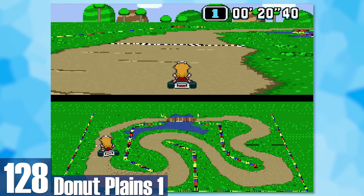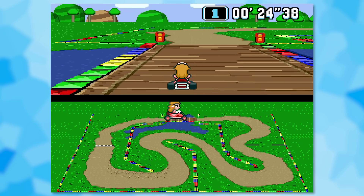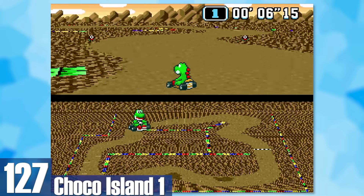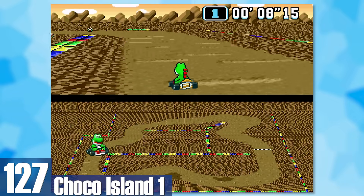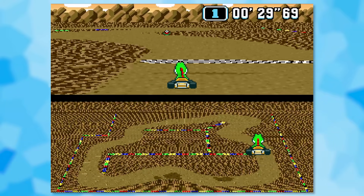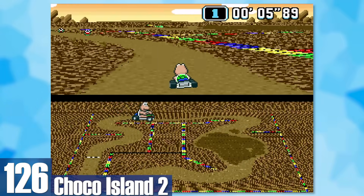128: Donut Plains 1. You're driving through plains and the only interesting part is a bridge you go over with some water. 127: Choco Island 1. The background looks pretty cool and there's some ramps and stuff, but it's mostly just a Mario Circuit track with a new coat of paint. 126: Choco Island 2. The same can be said here but the track is a little more lively since you drive through a massive pile of mud — or chocolate syrup, who knows.